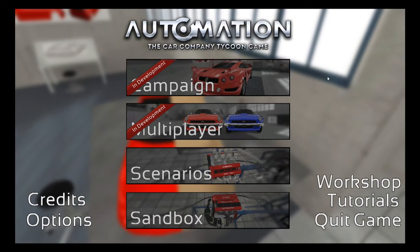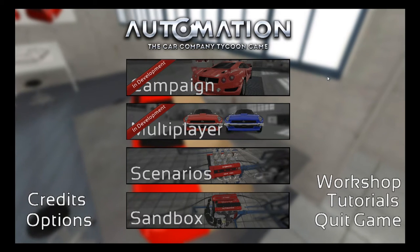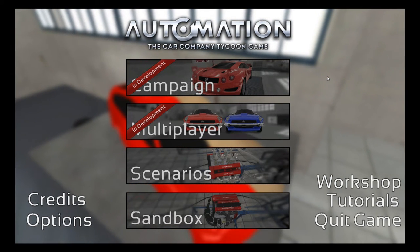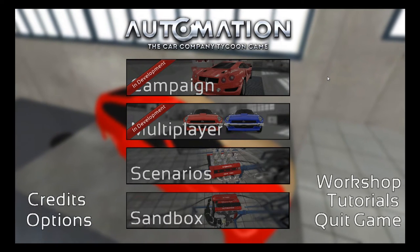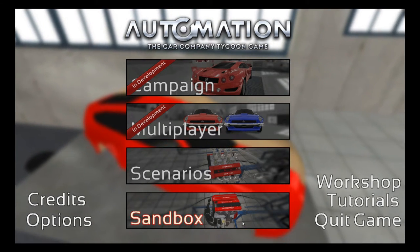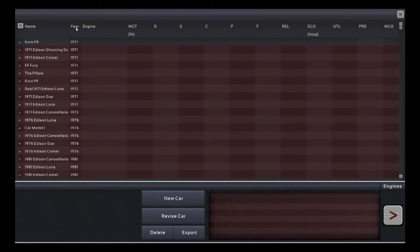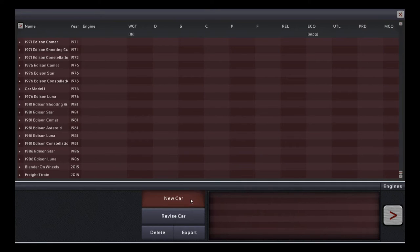Hello and welcome, this is Mouse Gunner and we're back with some more Automation, the car company tycoon game, continuing on with the campaign roleplay of the Edison car company in 1986. So far in 1986 we have the Star and the Luna, and the next step is to build the Constellation, which is the large fleet sedan — our small economy car, our midsize family sedan, and now the large fleet sedan.